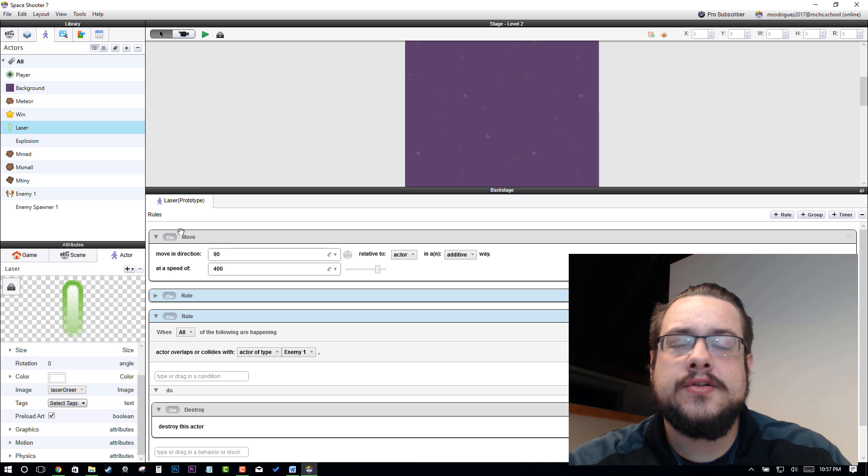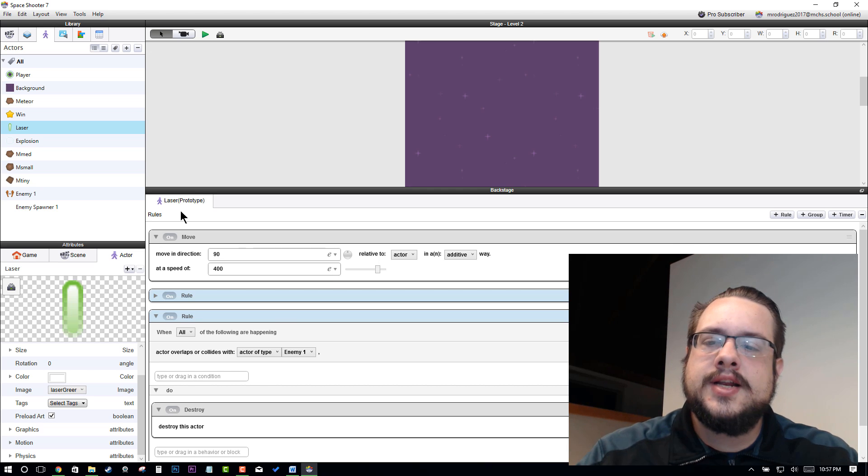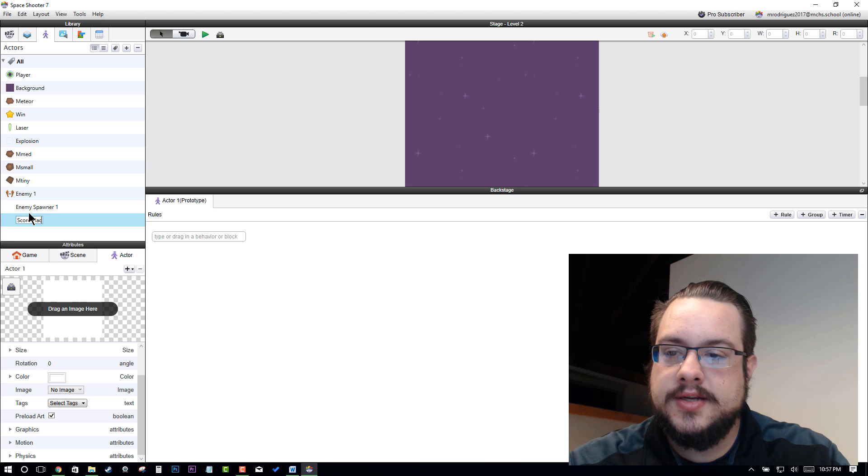Now let's go a little further and add a score system. I'm not sure how long I've been recording, about five minutes, so we have time. Let's add a score. The first thing we'll do is add a new actor and call it 'score placer'.